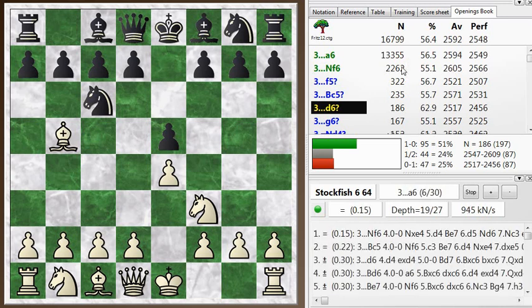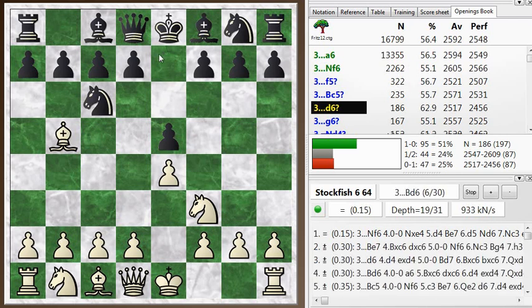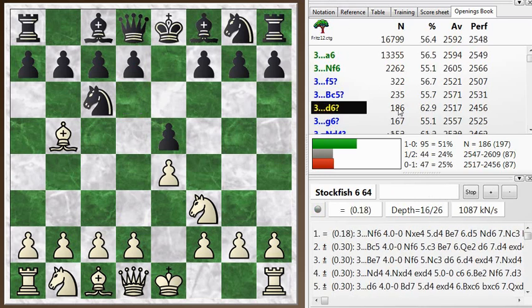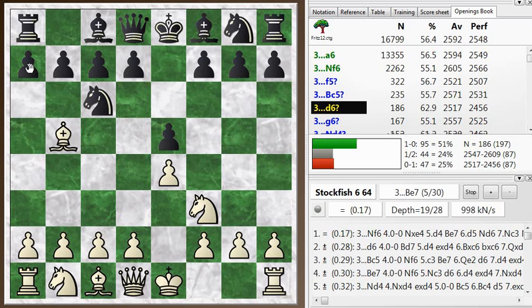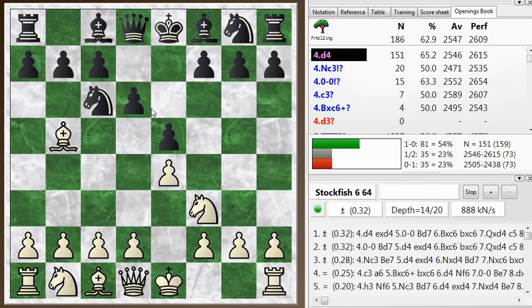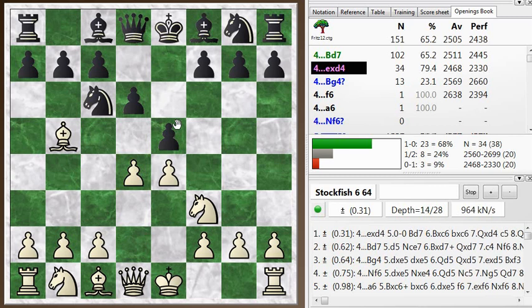There are other moves you can play. f5 is the Schliemann gambit — it's kind of interesting. d6 is known as the Steinitz defense, and it's not played so much nowadays. Normally, even players who like that setup will throw in a6 first and then play d6, which is known as the deferred Steinitz or the modern Steinitz. This is the old Steinitz. It is a playable opening, similar to the Philidor defense.